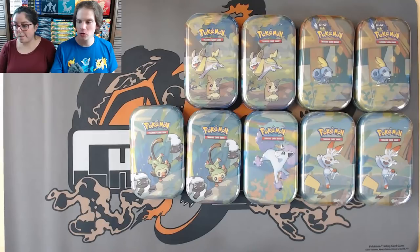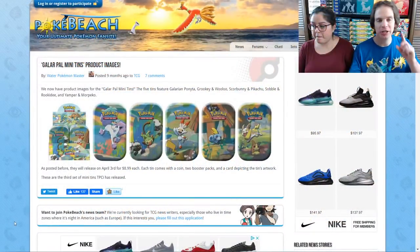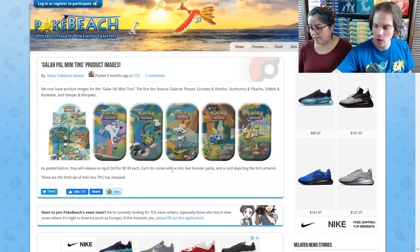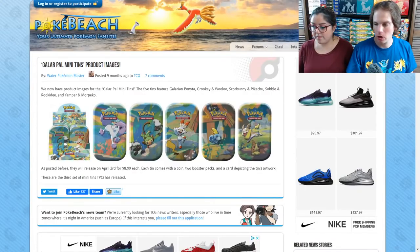I'll head over to PokeBeach first to look at the official announcement for these tins. They are a little bit older. The Galar Pal Mini Tins — the five available are Galarian Ponyta, Grookey and Wooloo, Scorbunny and Pikachu, Sobble and Rookidee, and Yamper and Morpeko. These are normally $8.99 each in stores. Each one includes two booster packs, a Pokemon coin, and a special art card. I'm very excited to get these opened up.